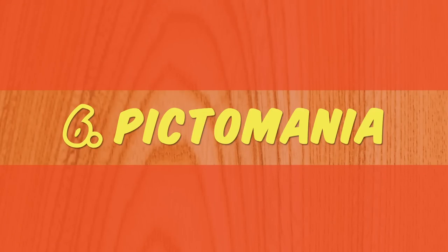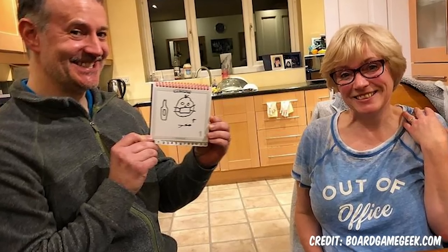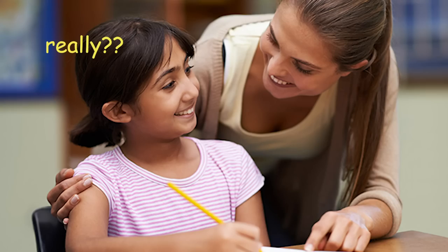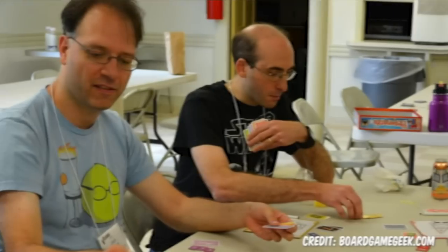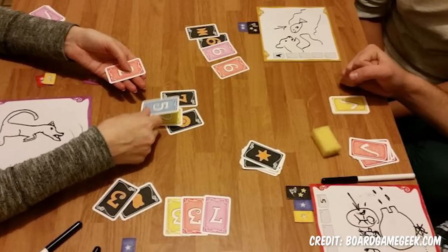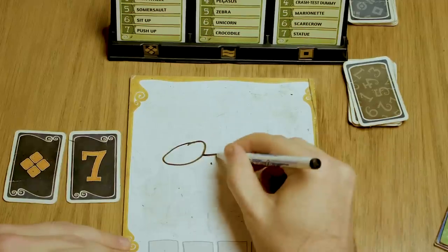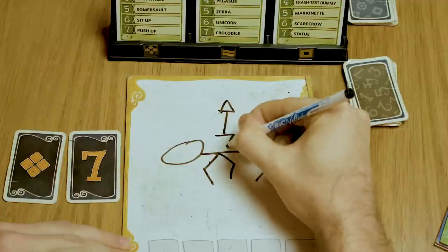Number 6: Pictomania. Telestrations is probably the best drawing game ever made, but Pictomania is definitely the most interesting. When a parent or teacher calls your idea interesting you know what that means — but I actually mean it here. Pictomania is a really weird experience that you might absolutely love. You basically have to draw and solve a puzzle at the same time, and it bugs you out.